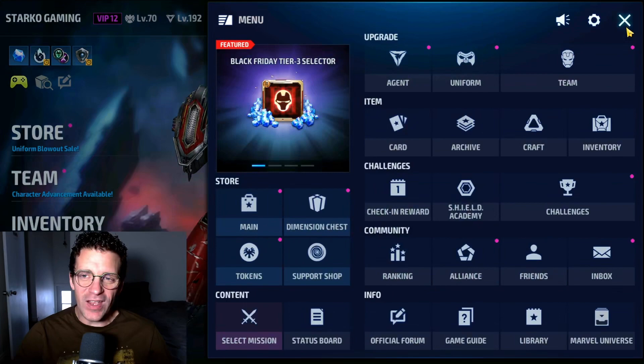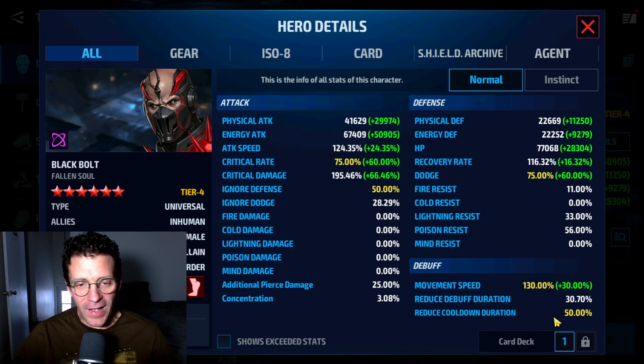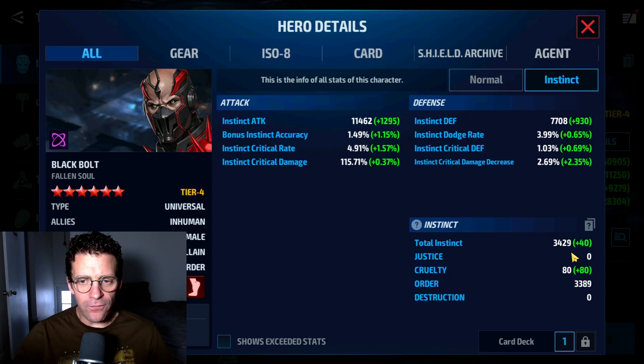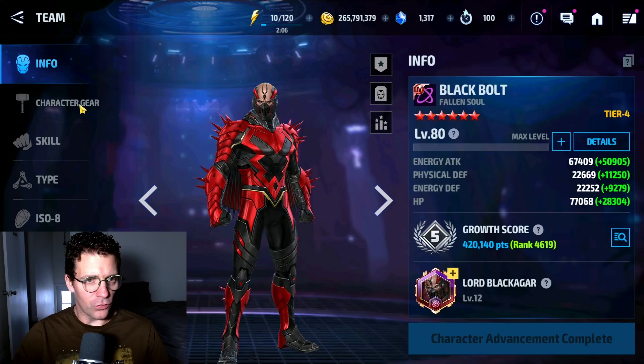First we're going to go through the build quickly. We have rank 4619, stats maxed out, maxing our defense. We have 195 critical damage, max critical rate. He is at 67,409 energy attack instinct, up to 30,429 total instinct. He gets 11,462 instinct damage, which is actually not that bad. So those are the stats.